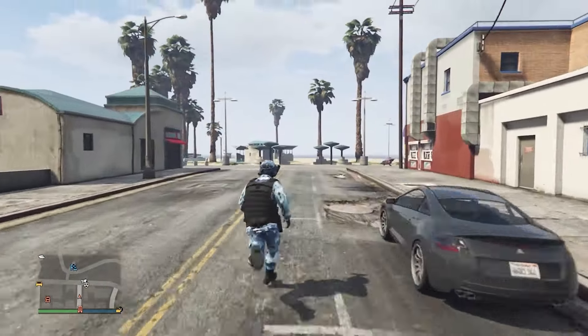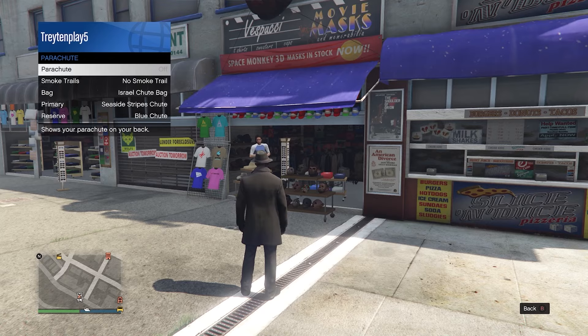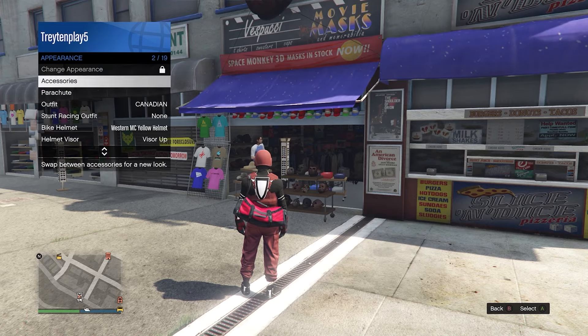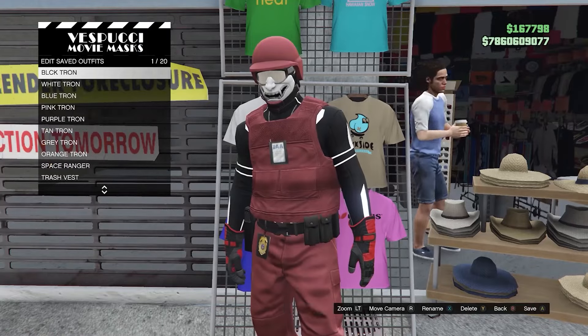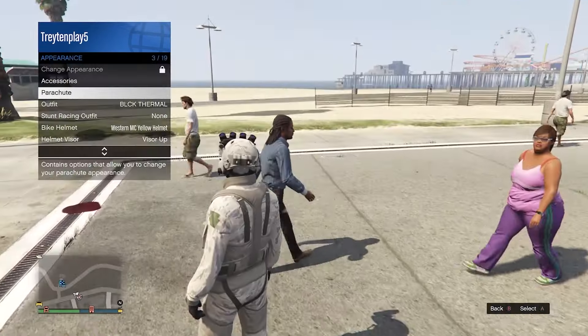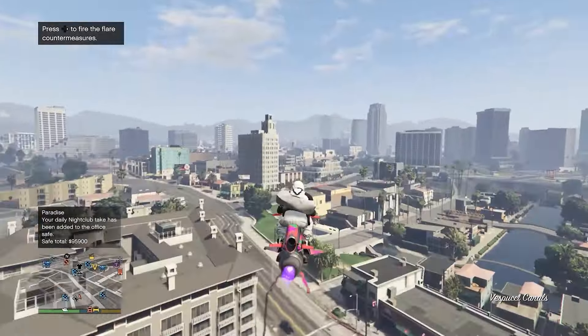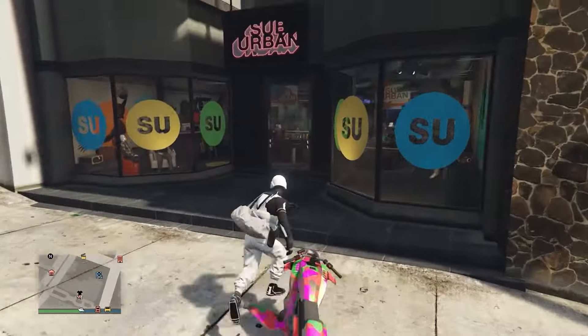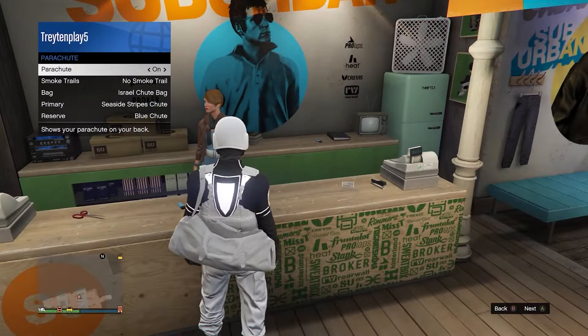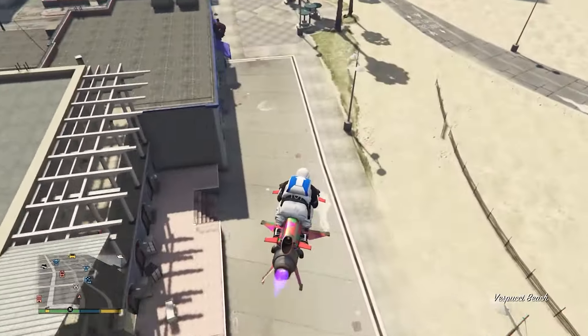As a bonus, I'm going to show you how you can transfer this duffle pack to other outfits without having to do the entire glitch again. Equip any outfit that you want the duffle pack transferred onto and go ahead and equip a parachute on it. If for some reason you aren't able to put a parachute on, just come over to any clothing store and enter it — that will fix it. I'll be using this white Tron outfit. Once done, save this as an outfit into any slot.